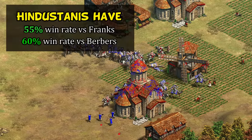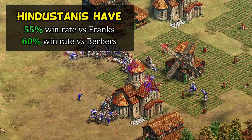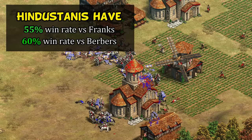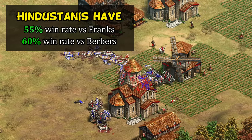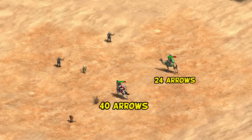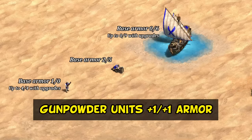Their 55% online win rate against Franks and 60% win rate against Berbers really speak for themselves in terms of how well Hindustani camels can handle even very strong knight civs. The main drawback is that they still take the same number of crossbow shots and are more susceptible to town center and castle fire than knights, given their lower base pierce armor. That's one department where they don't keep up with regular knights — though as we'll see, they still have a great answer to crossbows, it's just not camels.